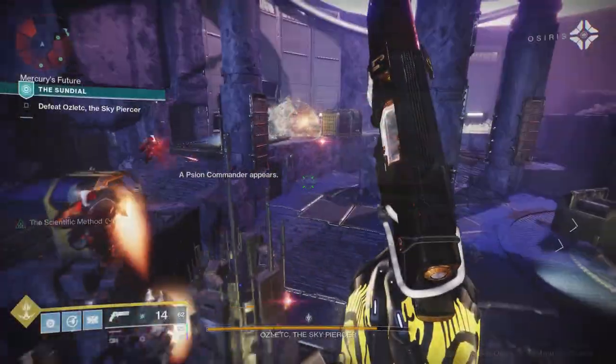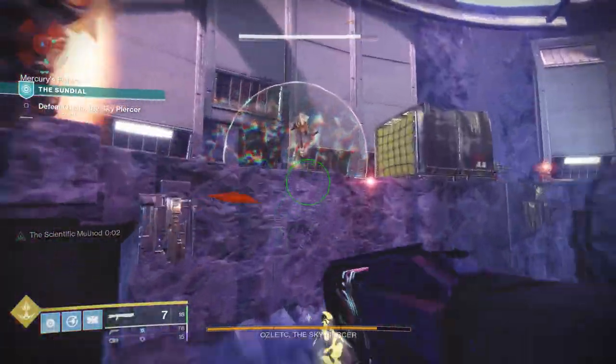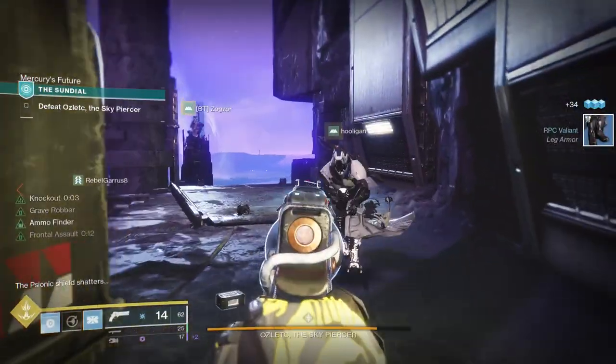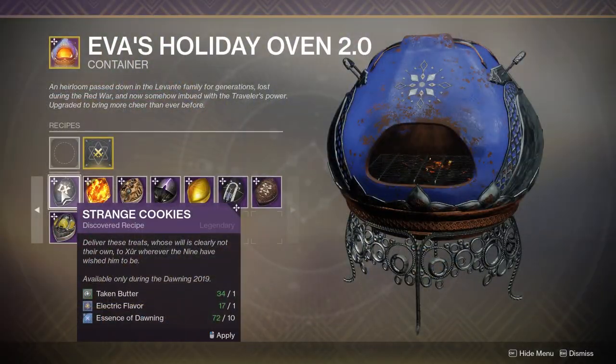Moving on from there, we have a bunch of the new ones, and not all of these can be given out right now, but rather later in the Dawning. First off, we have Strange Cookies — these are made with Taken Butter and Electric Flavor, and they're given to Xur, but he's not here yet. So you're going to have to wait for the weekend, go visit Xur, and then give him his cookie.